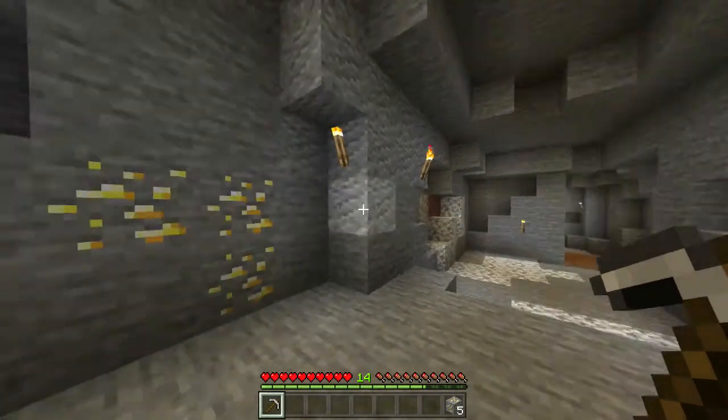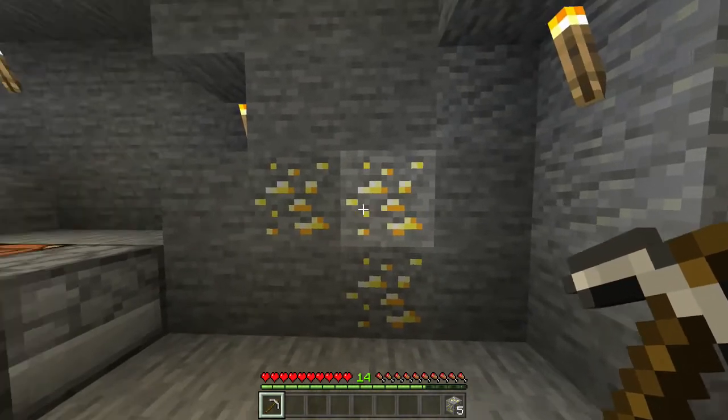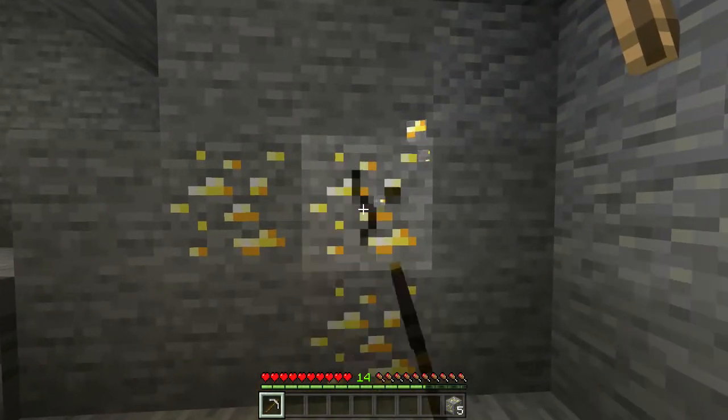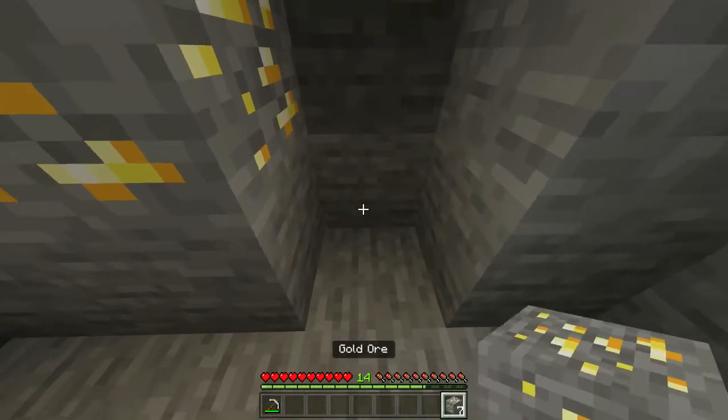Once you've got them, you simply want to find yourself a little cave or mine somewhere where there's going to be some gold ore, just like this, and the next thing you want to do with your pickaxe is mine out seven pieces of this gold ore, just like I have here.